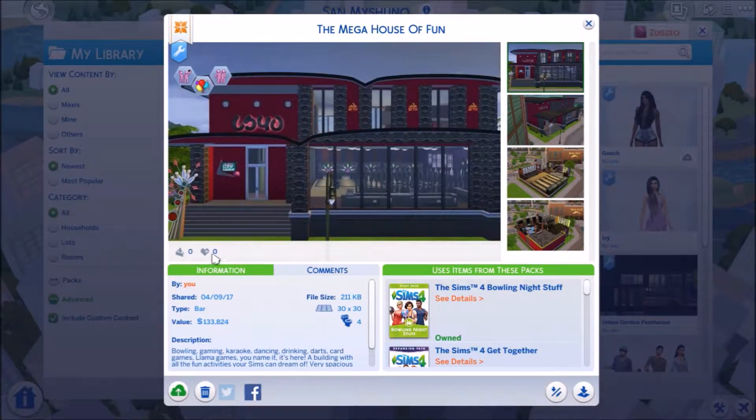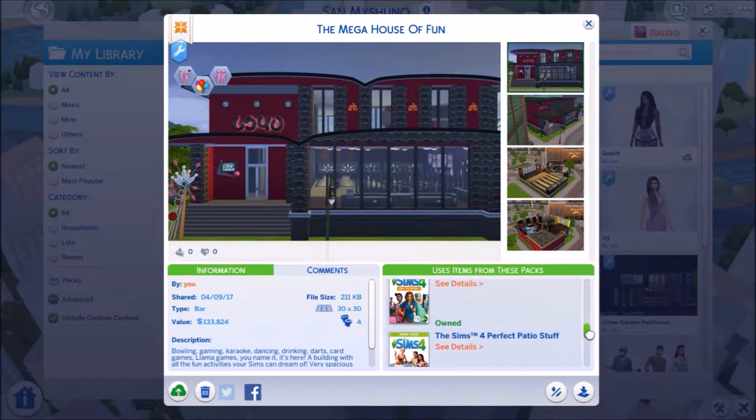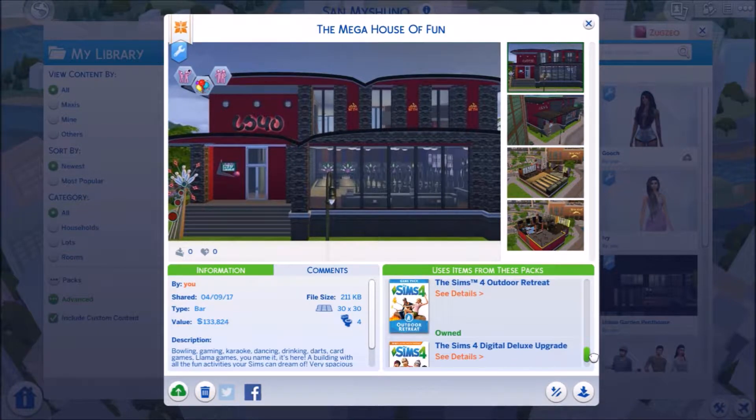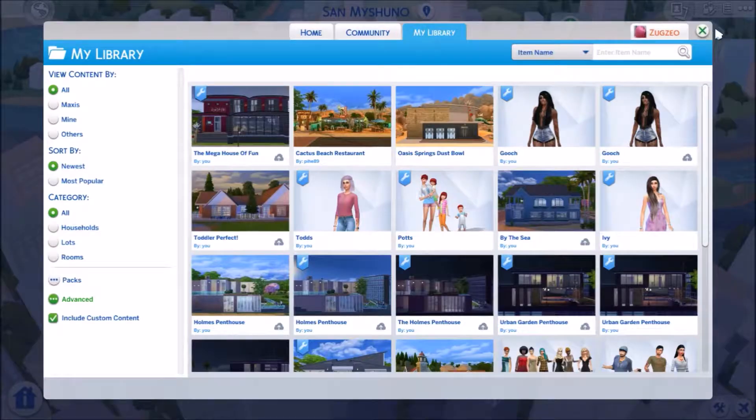It has basically no downloads since I haven't uploaded any video, but I'm hoping now that you see it you'll download it. I am in love with this build because it has so much stuff. The packs it uses are: Bowling Night Stuff, Get Together, City Living, Dine Out, Spa Day, Get to Work, Perfect Patio Stuff, Vampires, Outdoor Retreat, and the base Digital Deluxe upgrade. It's a 30 by 30 lot.